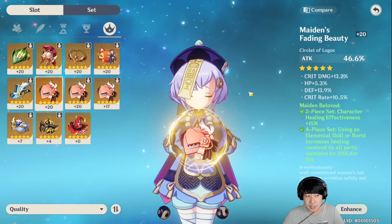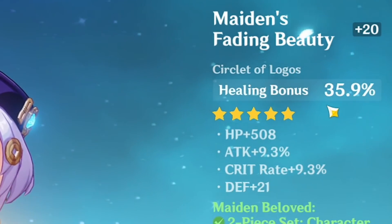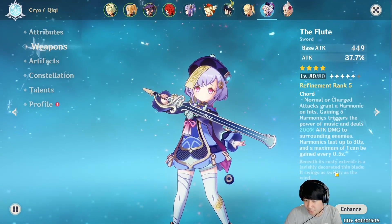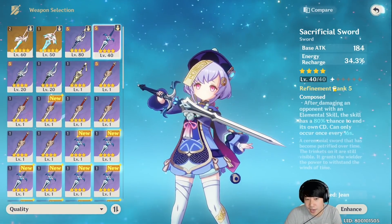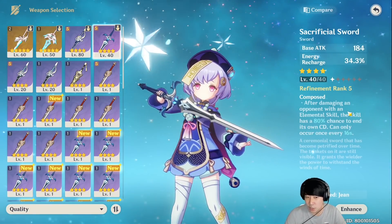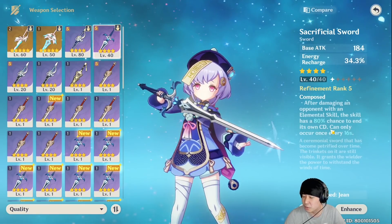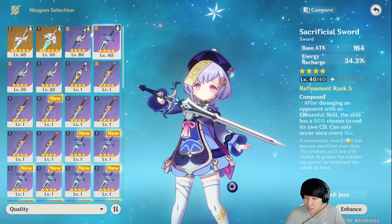We're going to compare the difference in healing when I use attack percentage on the circlet versus healing bonus at 35.9%. For her weapon, I am using the Flute, which I believe is one of the best weapons for Chi Chi. Another option is the Sacrificial Sword — at refinement rank 5 it has an 80% chance to reset its own cooldown, and even at rank 1 it's 40%. Because her E keeps hitting enemies, there's a very good chance the E skill cooldown will reset. Her cooldown is 30 seconds and the skill duration is 15 seconds, so timing it right means you can keep using E.